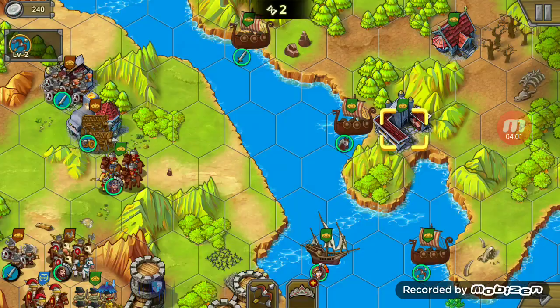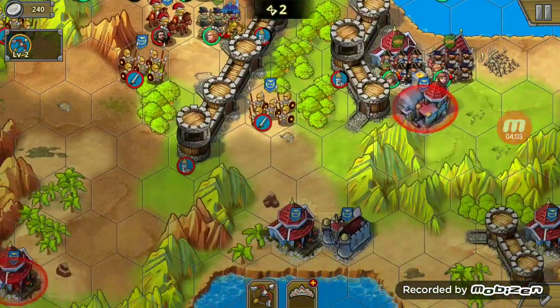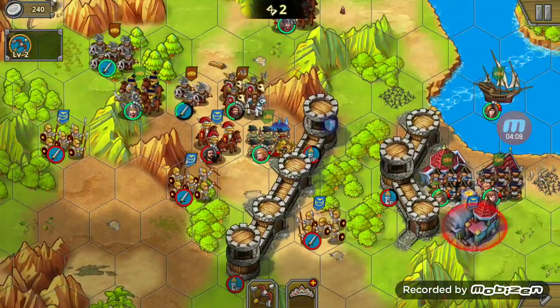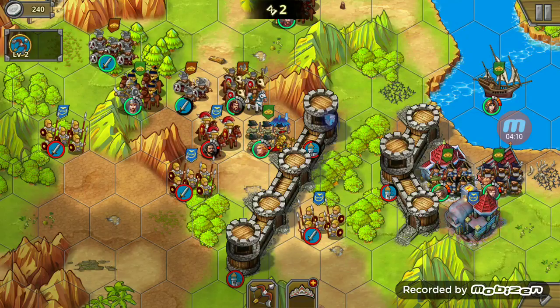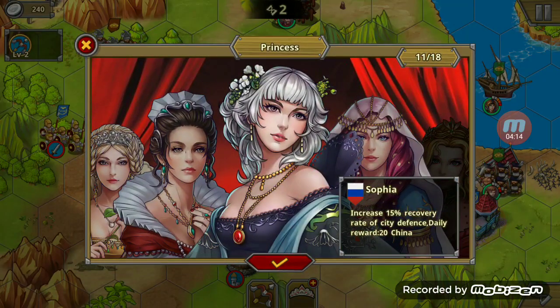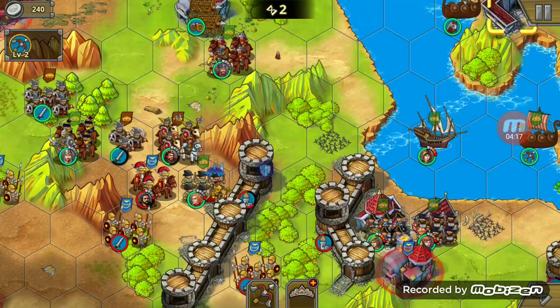Also here, you can add princesses, but I don't want to add one there because it's not really a good place. To add a princess, you hit the plus princess sign and then you pick out your princess. I'm not going to do that, as I said earlier.